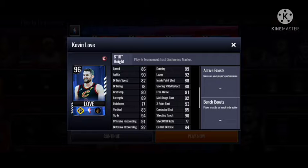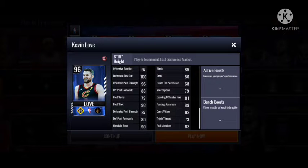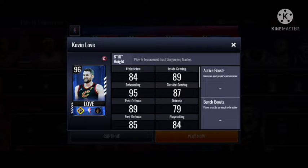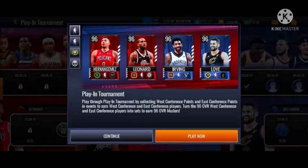We also got Kevin Love with decent stats — 100 defensive box out, 93 three-pointer, 92 mid-range. And those are the East Conference Masters. I think Kawhi Leonard and Willie Hernan Gomez have a dunk package, and I think Kevin Love has a dunk package as well.